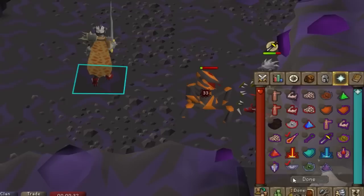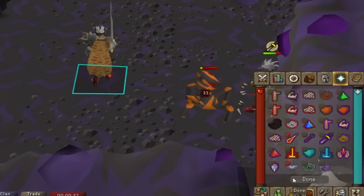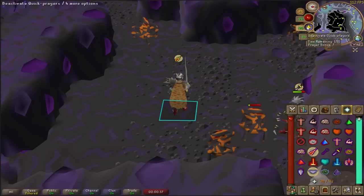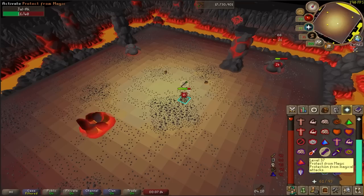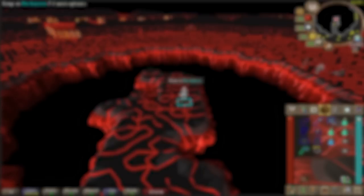You don't have to simply flick your protection prayers either. You can also flick offensive prayers like Piety, Rigor, and Augury when you are attacking a monster or a boss. If you'd like to flick multiple prayers with one click, you can set up your quick prayers from your prayer orb and use the orb to flick as well. Finally, prayer flicking can be utilized to flick between two different protection prayers to negate all damage from multiple NPCs attacking you at the same time — one of the core concepts behind the Inferno, RuneScape's toughest PVM challenge.